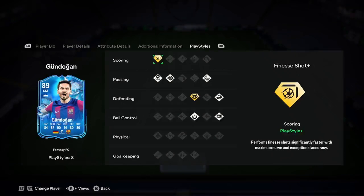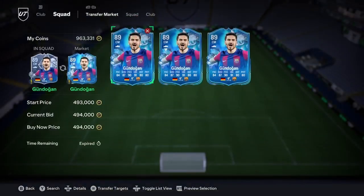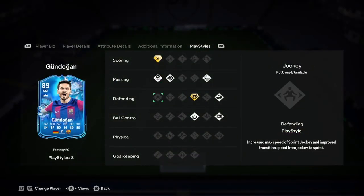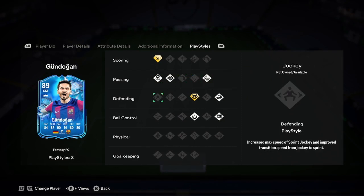Finesse shot plus is there — that's a very nice one, we do like that. So yeah, he is looking more like a CAM to be honest. He does have a defending play style plus which is Anticipate Plus — one of the best play styles in the game. He does have Press Proven, but not Press Proven Plus, though that's still a good play style. He's also got Whipped Pass, Pinged Pass, Incisive Pass, First Touch, and Bruiser — so a very, very nice card.